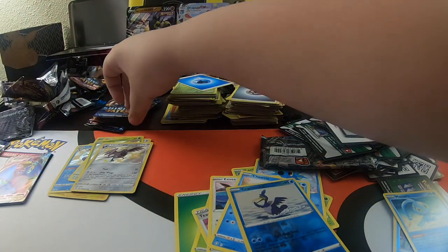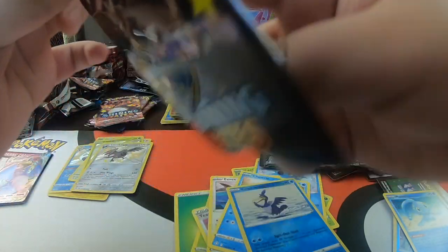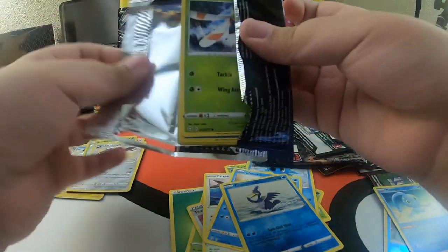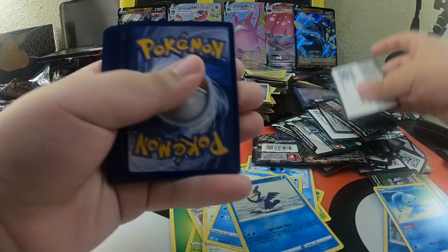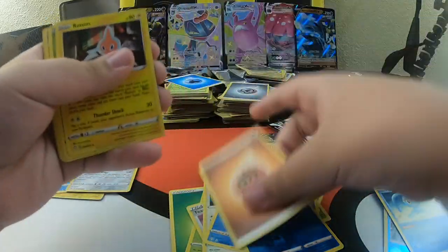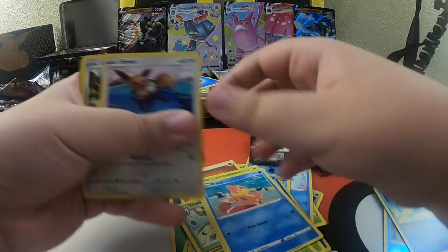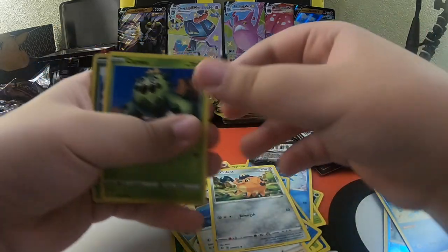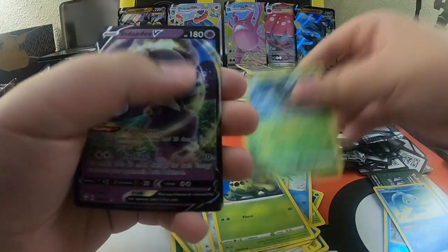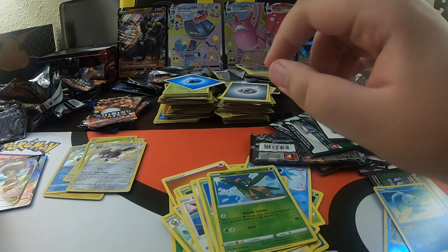Another pack. One, two, three, four. Rotom, Tropius, Dwaki, Yanma, Busel, Eevee, Cufint, Cacney, Tropius. Another one, guys - an NDD V! Look at that. I think it's my fourth card of one of those. Another hit.